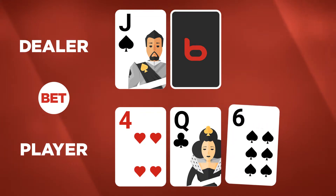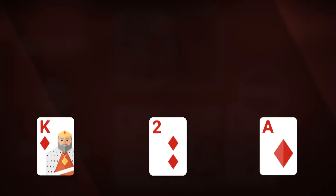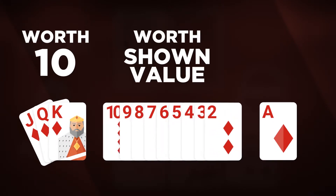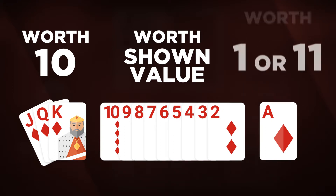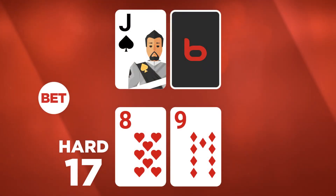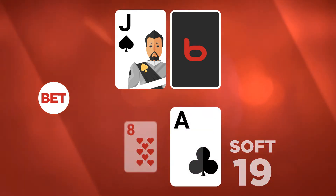Once your sum is high enough, it's time to stand for a showdown with the dealer. Jack, queen, and king are worth 10; number cards are worth their shown value; and aces can be used as 1s or 11s. Go for a hard 17 with no ace, or a soft 19 with one, as a basic strategy.